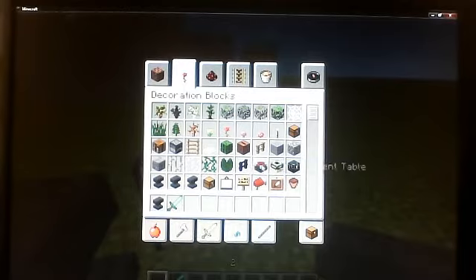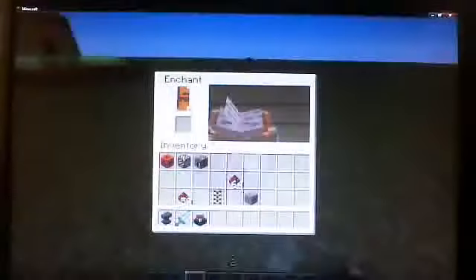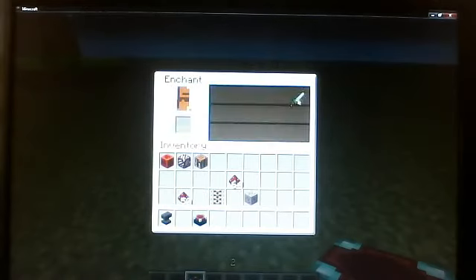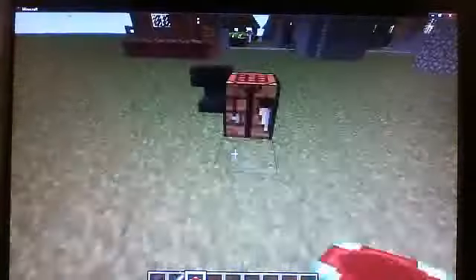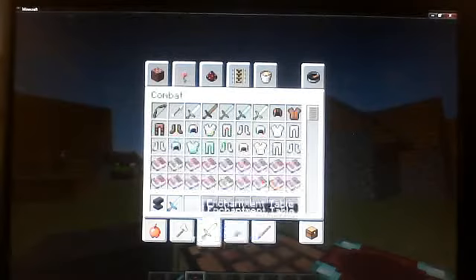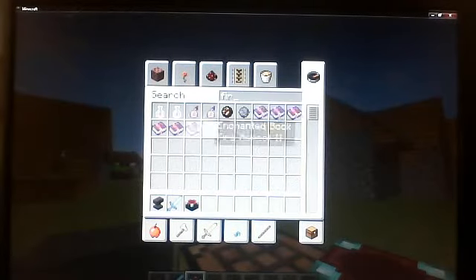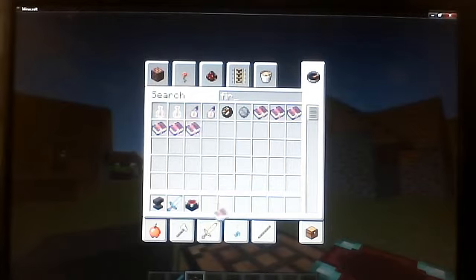If you get an enchantment table, put that here, and you enchant your diamond sword — you can enchant it. If you get an enchanted book, you can get a fire aspect enchantment locked on, which is really cool, I love it.